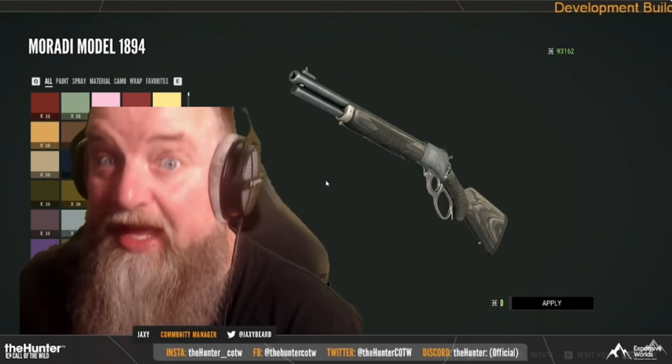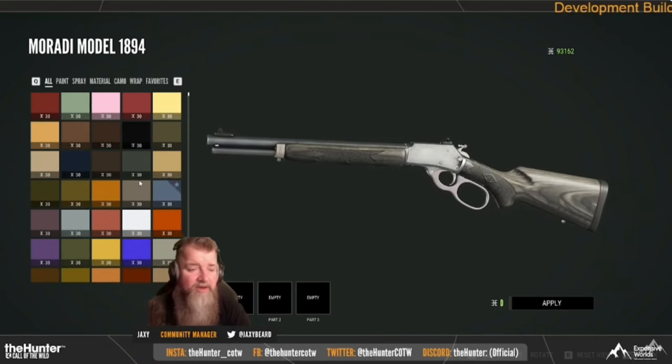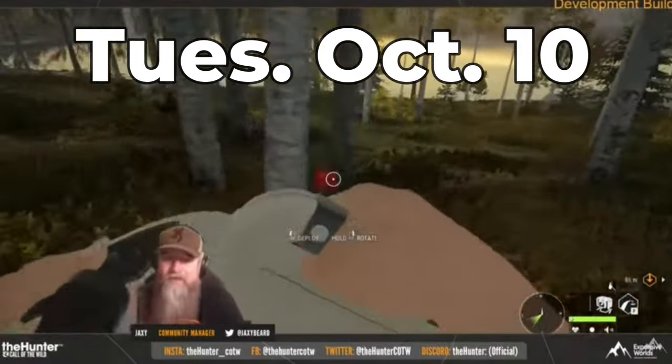There are three new cosmetic packs coming with this update: Medved Taiga, Verhonga Savannah, and Parque Fernando, and we will look at some of those skins as well. I will be getting early access, so come out this weekend — we will be using this DLC pack live on stream. It is coming out on all three platforms next Tuesday, October the 10th.